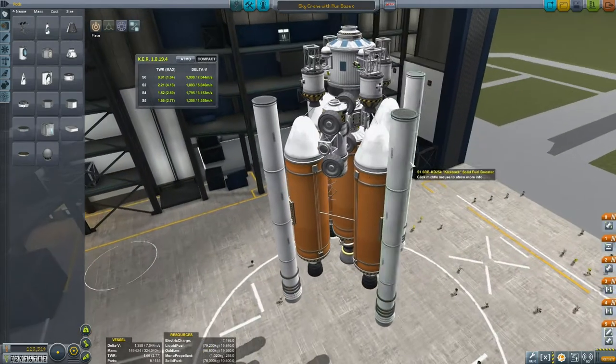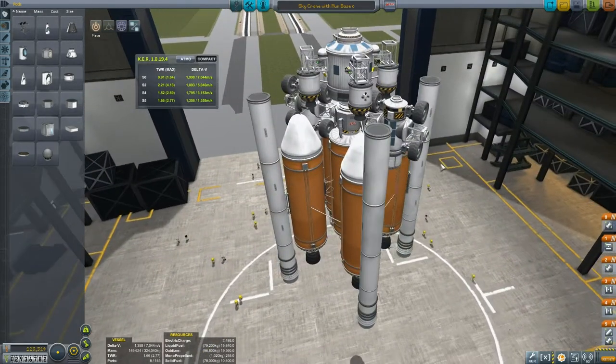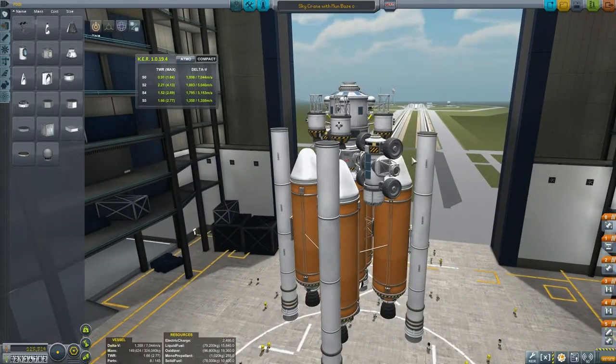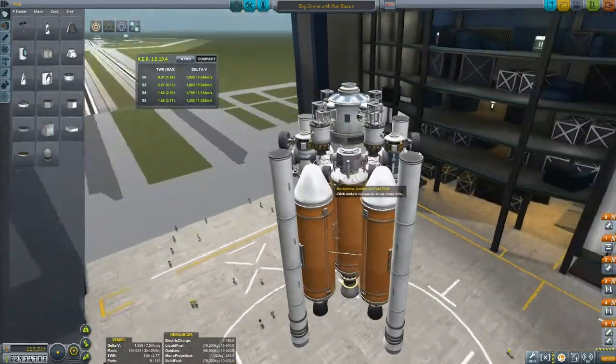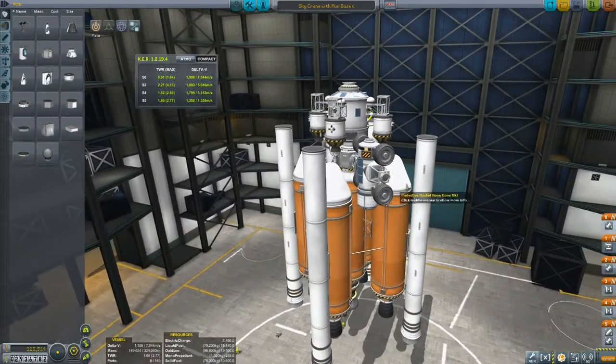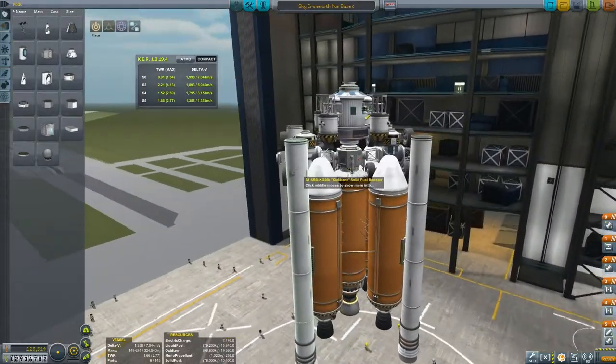Hey everybody and welcome to Kerbal Space Center Career Mode with Reinstein. Today is kind of an exciting day. We are going to begin to construct our moon base, and as part of that, we're going to need a way of moving various parts around on the surface of the moon.